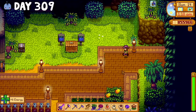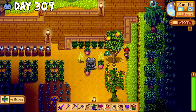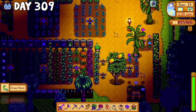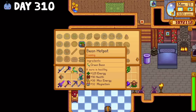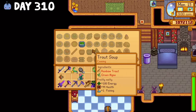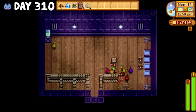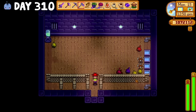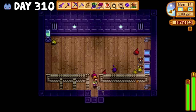Also, for some reason I didn't realize you needed sprinklers to grow green beans, so after all this time I finally got my beans and cooked bean hotpot. The next morning I got really fed up with the slimes bouncing all over the place, so I built some enclosures to trap them in, which proved to be much more difficult than I thought. After a couple in-game hours, I was able to maneuver them into separate pens.